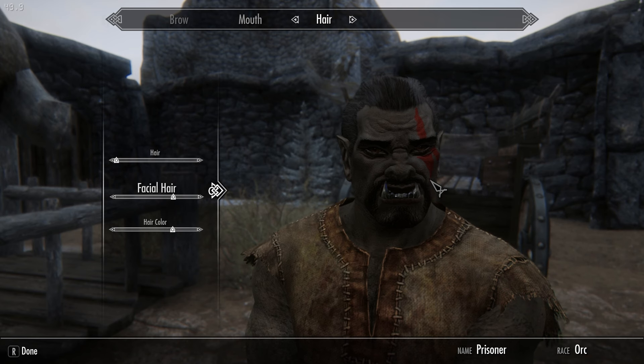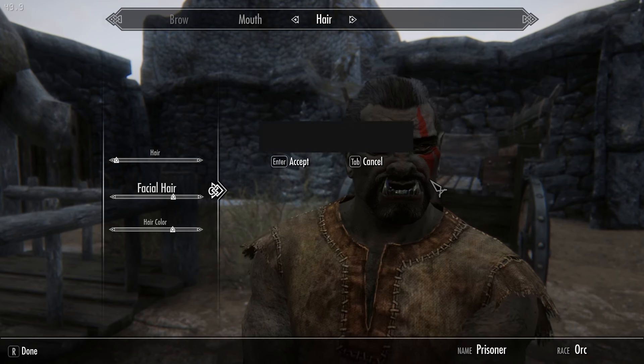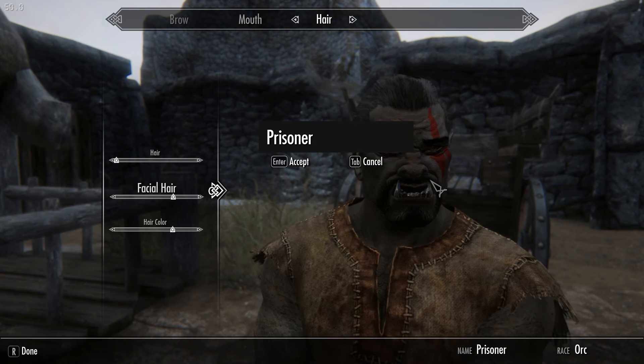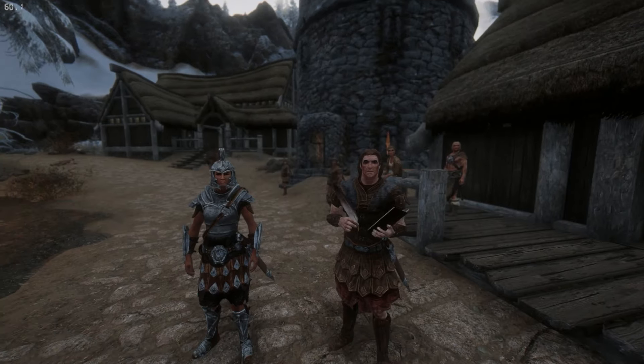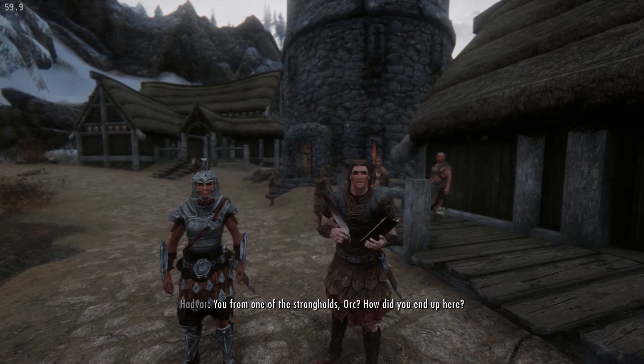The shiv does a base damage of 5. For context, the iron sword — which is the first weapon you're given in the game if you side with Hadvar — has a base damage of 7. So for the beginning of this run, after I get my weapon, I'm going to be stuck with a metal pokey stick that is outclassed by everything you can pick up in Helgen.